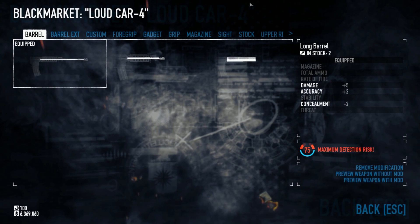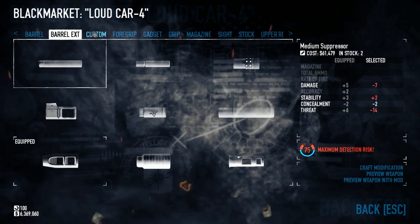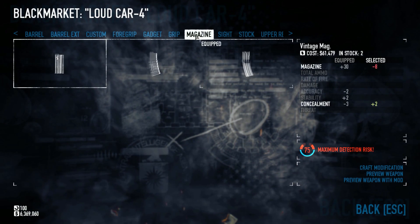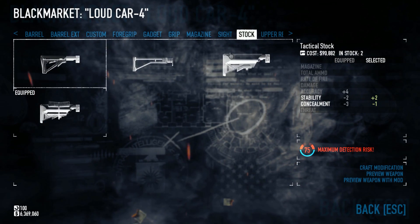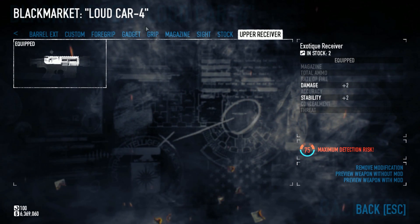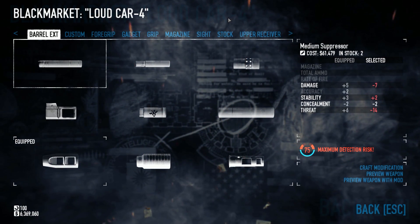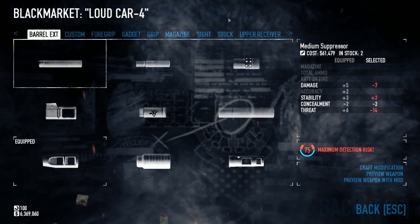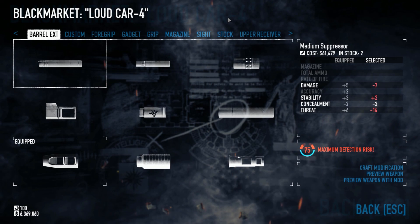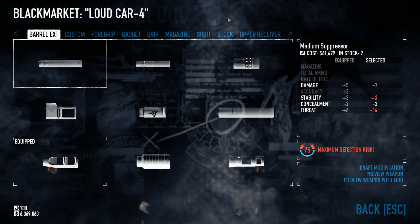Next, on to the primary weapons. This shouldn't surprise anyone — the golden standard, the Loudkar 4. If you want to see what mods I put on it, I'll scroll through quickly, but I go into better detail on this in the first general build in the playlist, which is the Mastermind build. This really is a general-purpose, everybody weapon. I wouldn't really recommend it for Death Wish unless you had the headshot bonus from Technician, but all around it is a very good weapon.